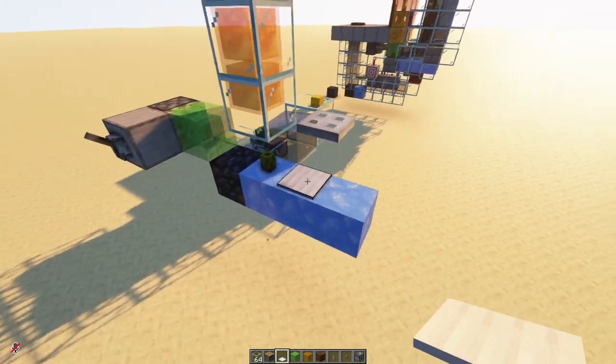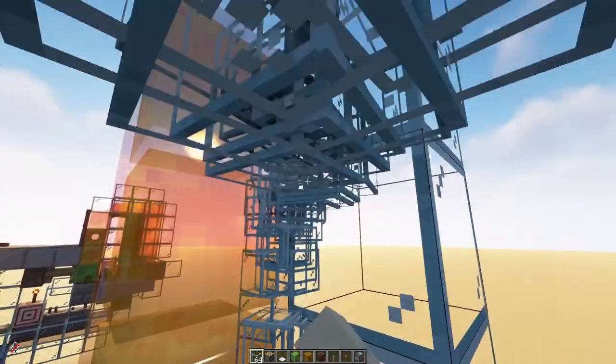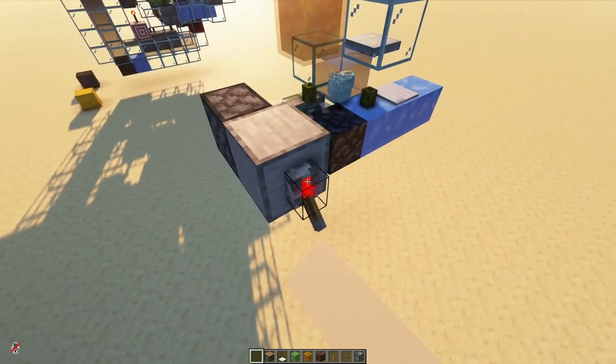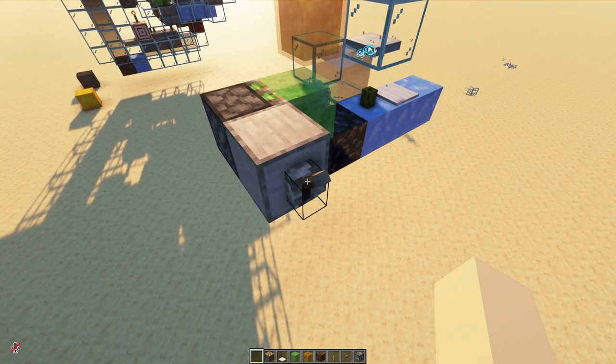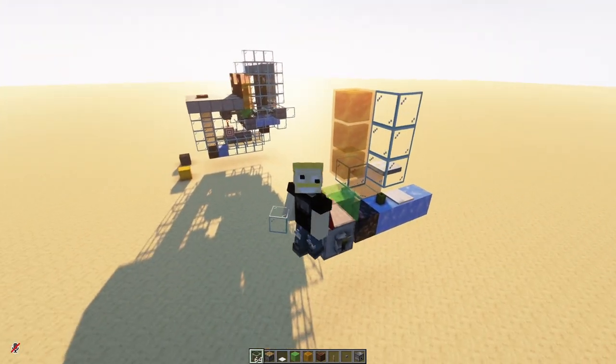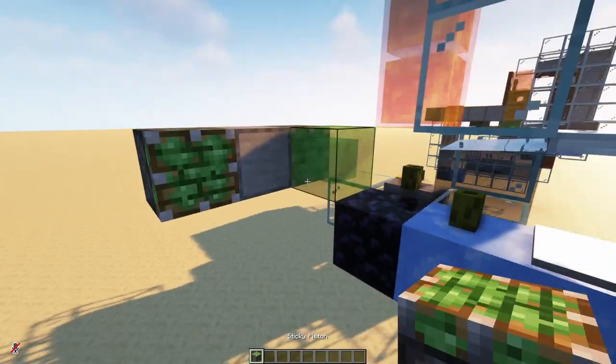We need this pressure plate right over here. Let's try that again — we can throw our items in this corner right over here. Whenever we activate the piston, one stack will come out, and that's how we will feed the ingredients to the player. Anyway, let's remove the lever and build the second one of these.